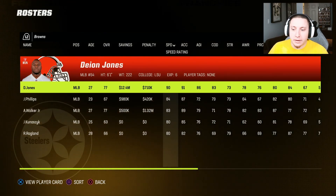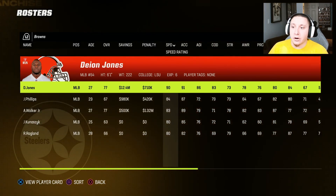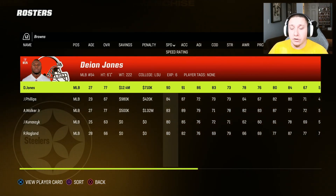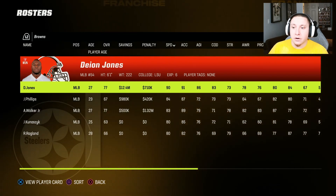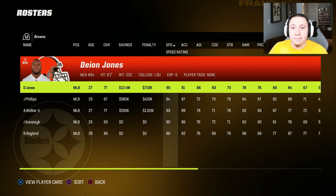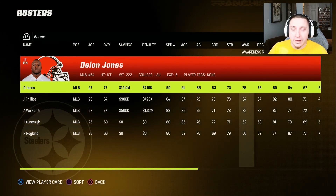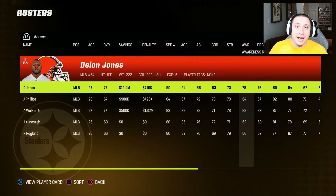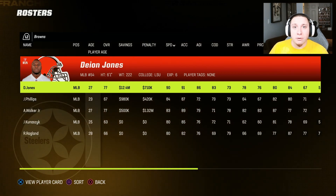A sleeper pick here is Deon Jones, the middle linebacker currently on the Browns in this roster — he came over from the Falcons. He has been a star linebacker in Madden for a very long time and I still believe he has that capability; they're just giving him a low rating right now. At 77 overall and 27 years old he's on the tail end in Madden, but he has fantastic athleticism and pretty good attributes across the board. If your league does player adjustments at season's end, there's a strong case for him going back up to a much higher overall and potentially earning superstar.